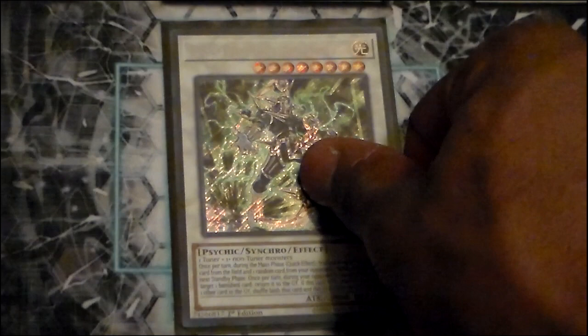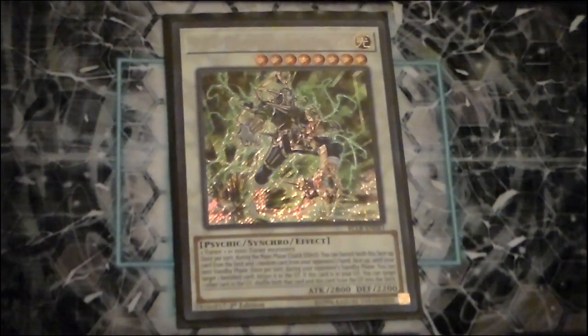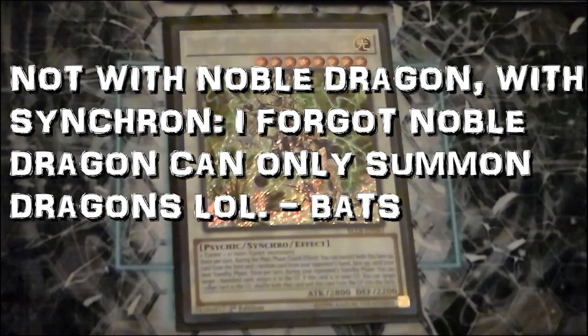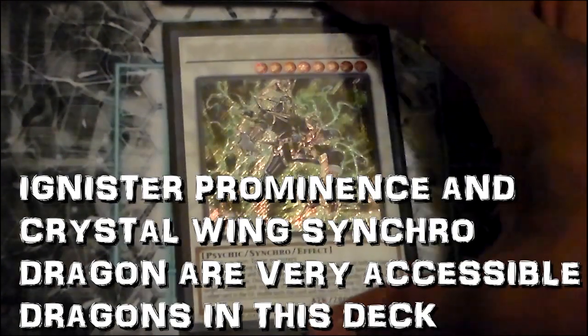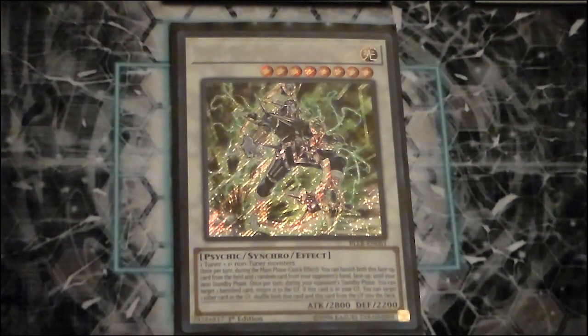One copy of Psyframe Lord Omega. I had Zeta in here for a while because it was a level 7, but I discovered you can easily get into level 8s by using Noble Dragon Magician with Persona Dragon or Odd Eyes Light Phoenix. Alternatively, with Odd Eyes Synchron and another level 7 Odd Eyes plus any Performapal or Odd Eyes monster on the board, you can work pretty nicely there too.